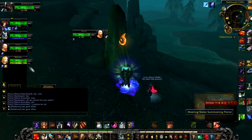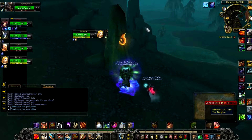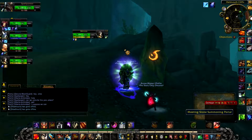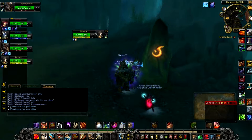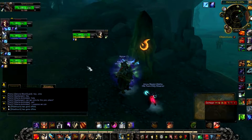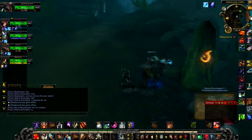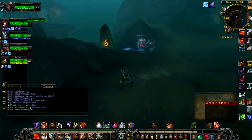First thing is you need to go to the LFG panel, go under pre-made groups, under custom, and start your own group for this heroic. Now this will attract people that are not yet 810 item level, but that does not stop you from walking into the heroic. You do not need 810 item level for heroics — you only need that for the LFG queue of heroics. So this does require a little bit more work.